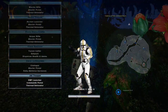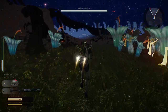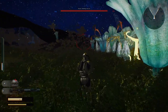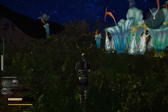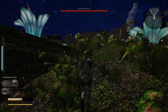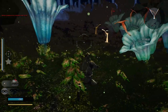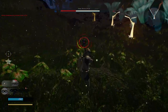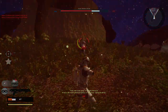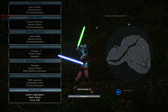Jet Trooper — let's see what you got for us. I know you have a commando pistol too here, but I think we'll stick with the Jet Trooper for a little bit. Not entirely sure if the Jet Trooper will do much good for us though. Yeah, I didn't think so. Alright, now we can play as Aayla Secura.